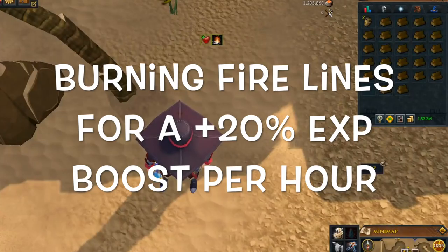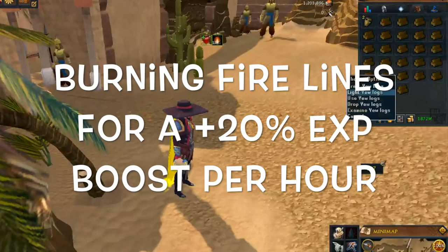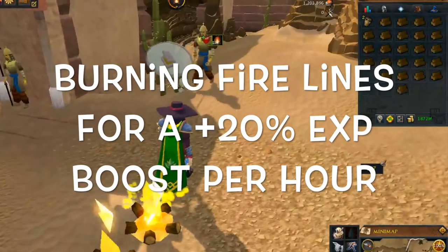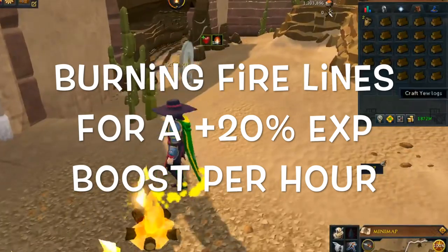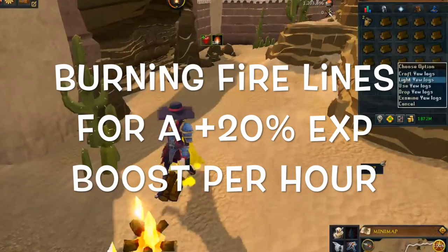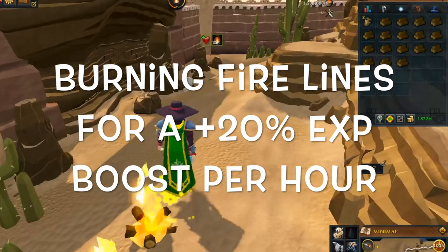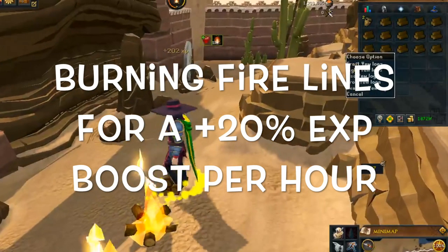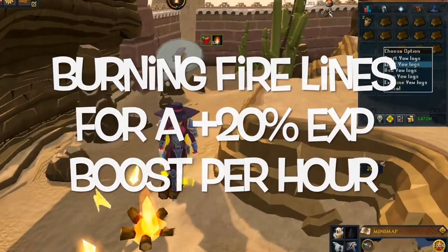The next thing is burning fire lines, which gives you about 20% more EXP per hour. Most of us haven't done this since bonfiring came out, but it's not really too terrible to do every once in a while to break the grind of bonfiring. It is 20% faster, which can be quite significant — 10 days of bonfiring is cut down to 8 days of making fire lines. To be honest, if you want to make fire lines the entire way you may want to consider a different alternative, but it's definitely something to keep in mind.